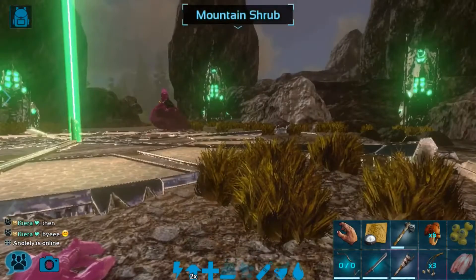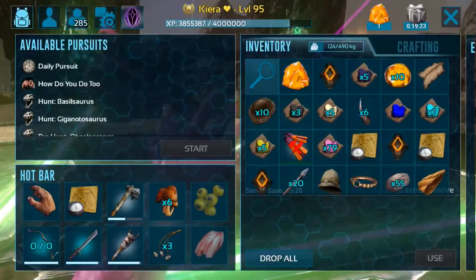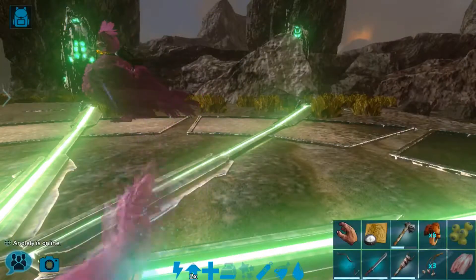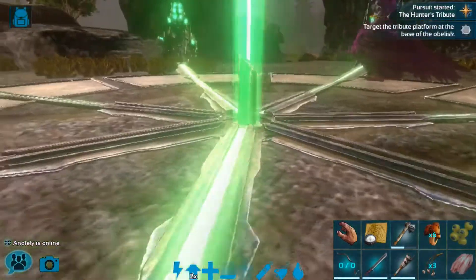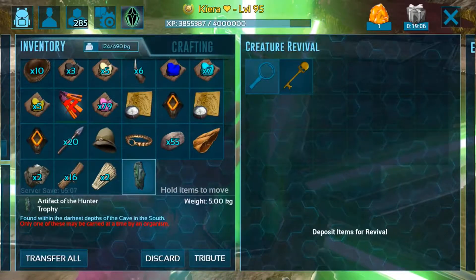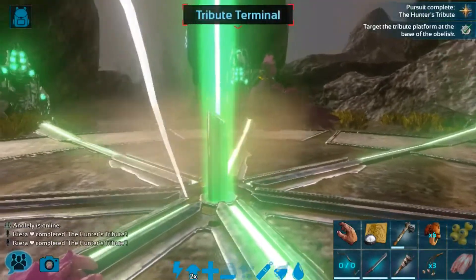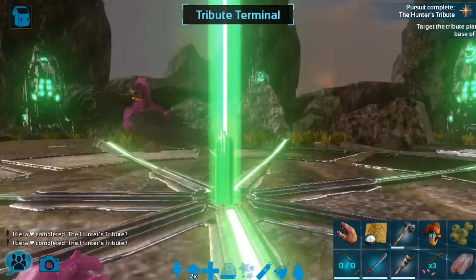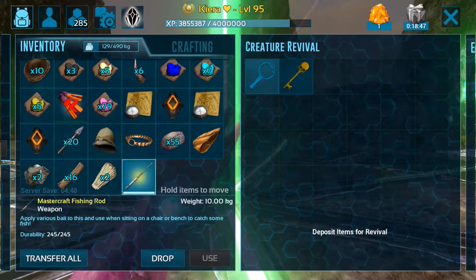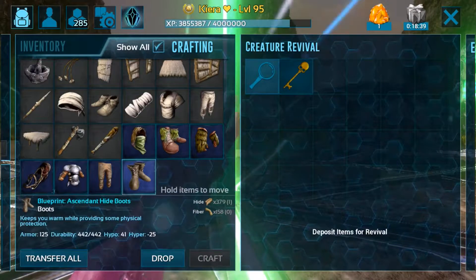Okay, here we are at the green obelisk, ready to tribute this artifact up. But first things first — I'm just going to go into my inventory and activate the pursuit for this artifact, and that is the artifact of the hunter one. So we're just going to activate that, and then let's tribute. I bet we won't get anything good — this cave doesn't really give much good stuff, or at least from my experience. And there we go. Of course we got some hide and a fishing rod. How stink — that is quite awful. Ew. And they're not even that good. Gross, gross, gross.